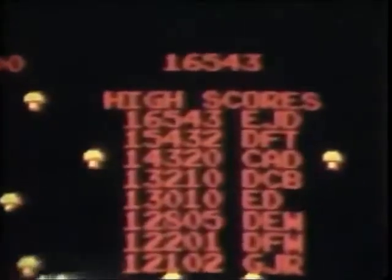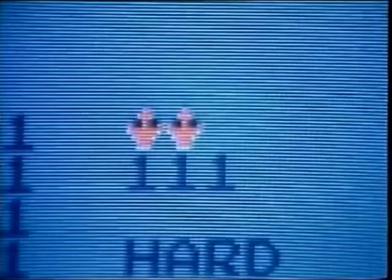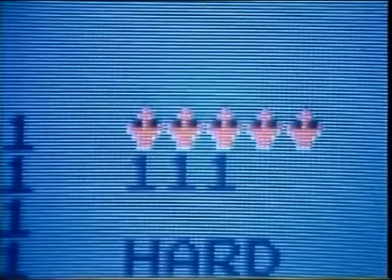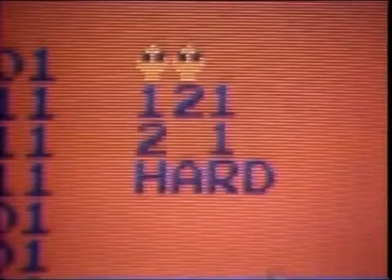This important information is stored in non-volatile memory along with the top three scores. In non-volatile memory, data is not lost if the game is unplugged or even during a power outage. Atari engineers know that when the operator is aware of the average game time, Centipede will be percentaged effectively using the other options available, such as the number of lives, bonus levels, coinage controls, and difficulty switch.